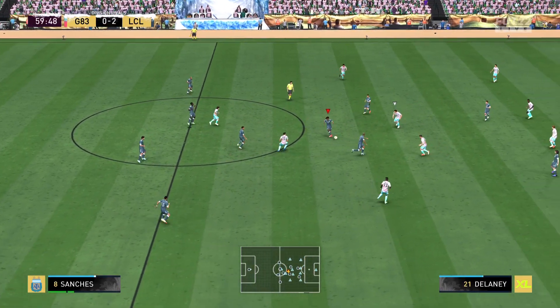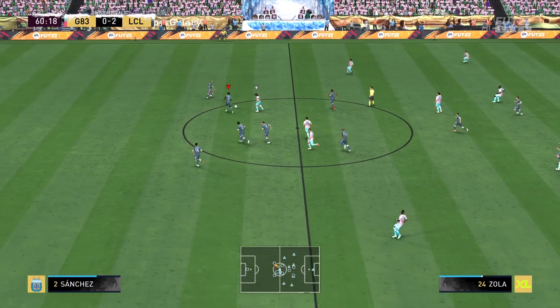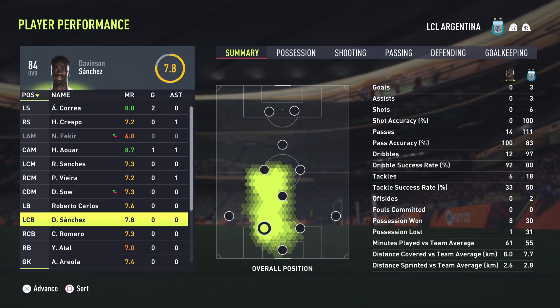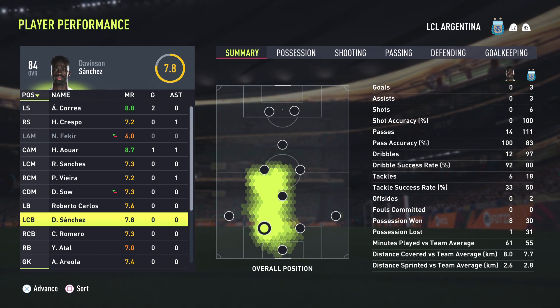Beautiful — Sanchez being at the right place at the right time, you love to see it. We got it back! Comandante Davinson Sanchez — for 22k, this is probably the best value-for-coin center back in the game.